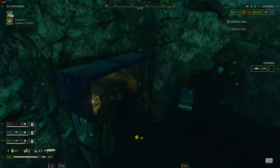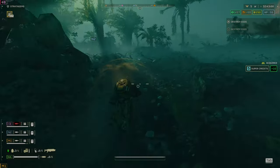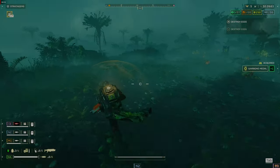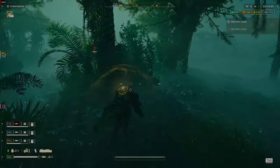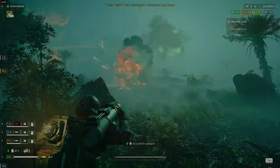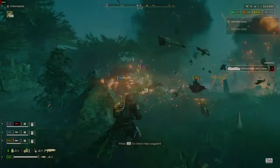If you are in a full squad, split up to cover more ground and take care of objectives. If you don't feel confident going alone, pair up and take out the main objectives and complete secondary objectives as you find them, unless you are doing a blitz, in which case you may not have enough time. Bring in weapons for your team once they have cooled down — this can save someone a stratagem slot while supplying them with a support weapon.